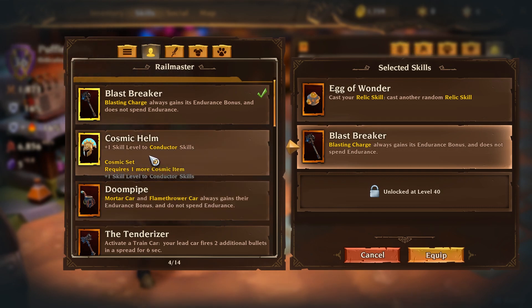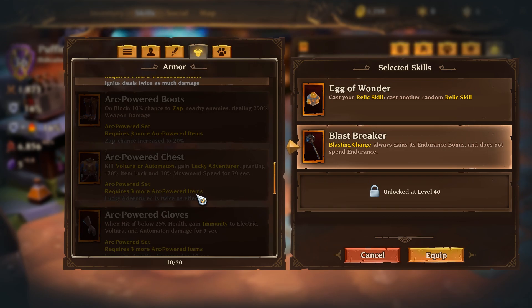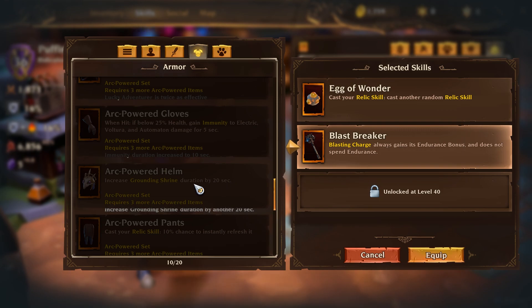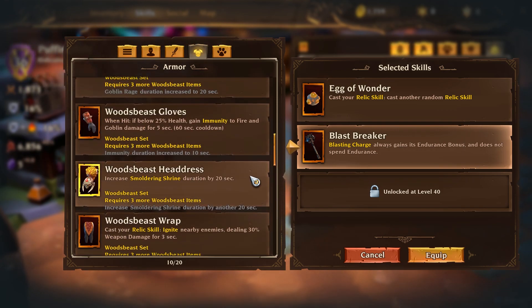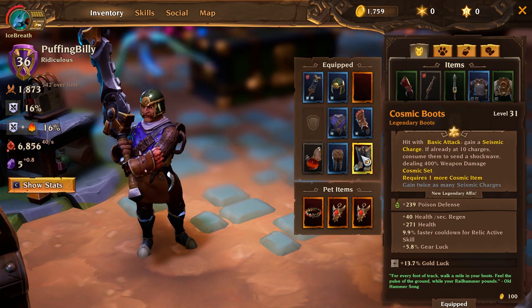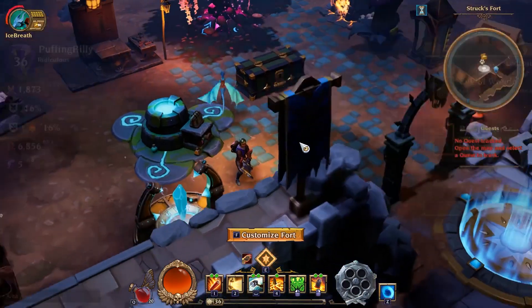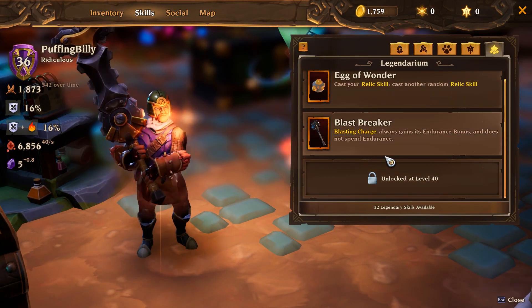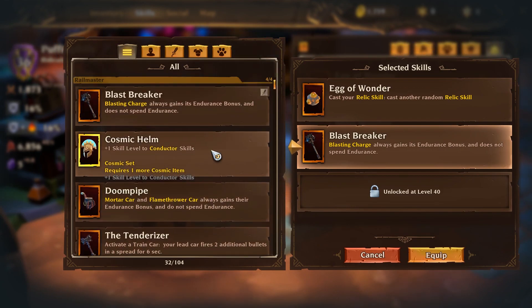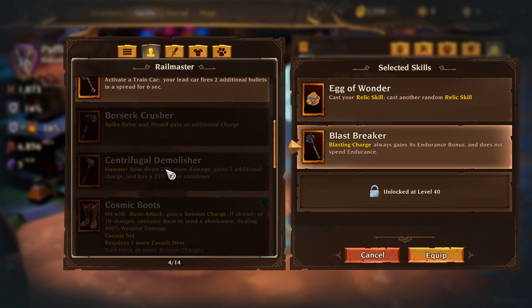If you have to pick three pieces of the cosmic set, I would suggest the chest, the pants, and maybe the shoulders. The helmet is only for conductor skills — and since you're only going for one conductor skill you can save two points, but is it worth it when you can get other helmets? The other helmets are mostly for grinding shrines, so just wear whatever helmet you've got best. Make sure to be wearing the shoulders, the chest, and maybe the legs of the cosmic set. The rest is entirely up to you — you can have poison synergies, Wood Beast synergies, or Arc synergies. The most important things are those three items: the Blast Breaker, the Berserk Crusher, and the Centrifugal Demolisher, together with the Egg of Wonder, and hopefully one of the two-handed items.